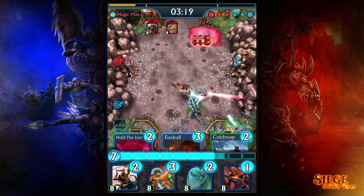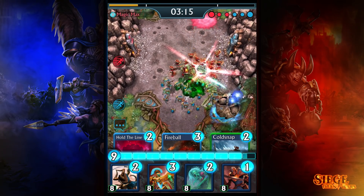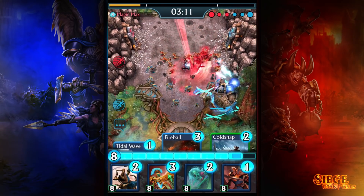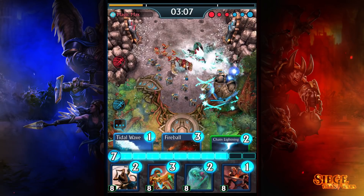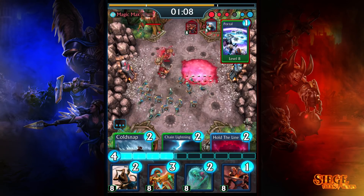Players that use Portal will favor aggressive play, but calculated maneuvers often pay off in Siege. If an opponent sends out a ton of warriors on your tower, use Hold the Line and let the tower take those units out while you build up your army. Your opponent's units will be gone when your army catches up, and you'll steamroll through.